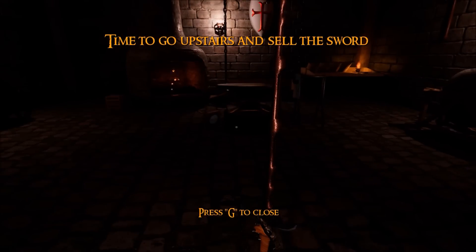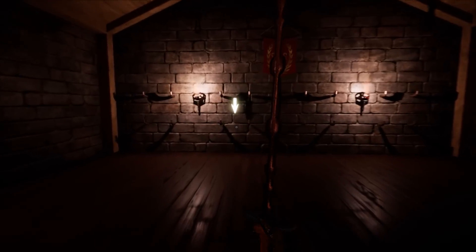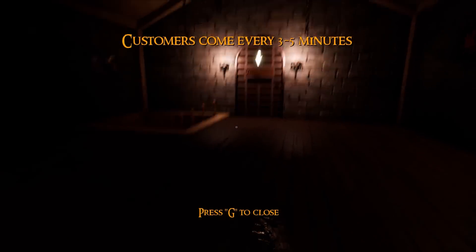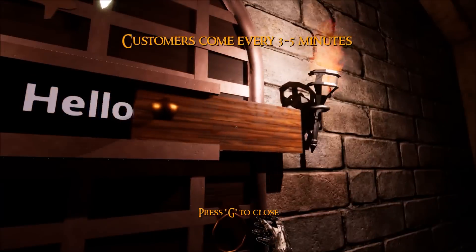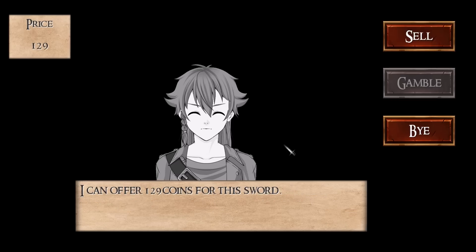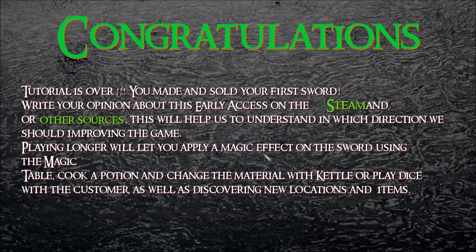Go upstairs and sell the sword. How does it look? I want to see it. Can I swing it? No, I can just drop it on the ground. It looks like something. Upstairs we go. And onto the wall it goes — right there. It looks pretty good. A visitor already? Hello, how do you do? I want to buy a cheap sword — below 300 coins. I can offer 129 coins for this sword. Sure, I mean it's worth more like 300, but yeah, that'll work. Tutorial is over — you made and sold your first sword. Hooray.